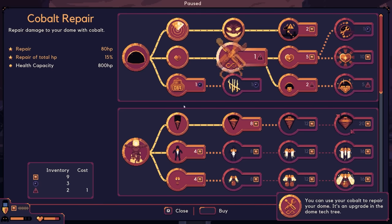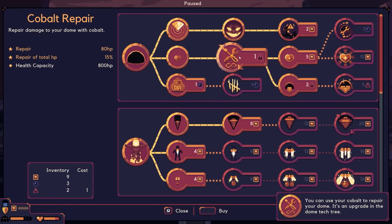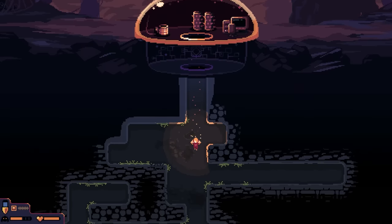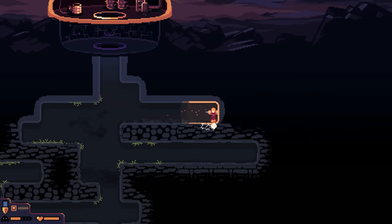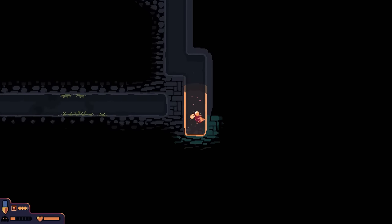Getting the cobalt repair upgrade. The repair restores 15% of total health, so we're okay for now. Heading back out to mine — almost feel like we should clear out this top area and work our way down systematically. There's definitely an edge somewhere, and what looks like a new terrain type.